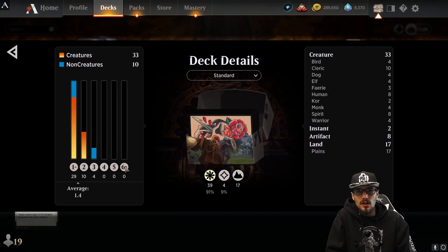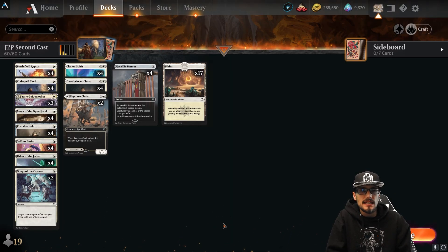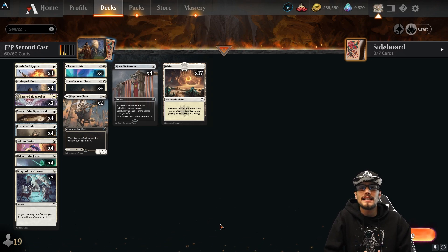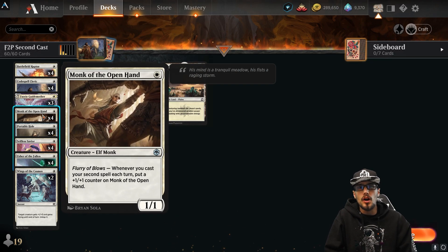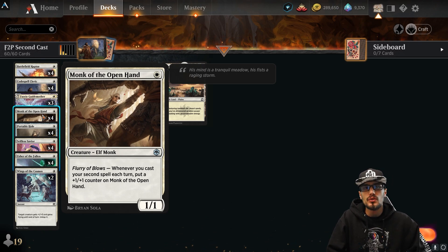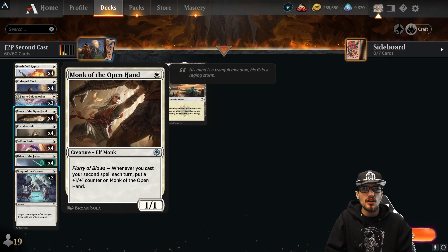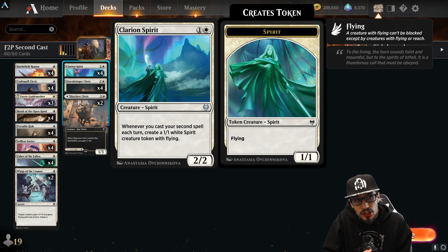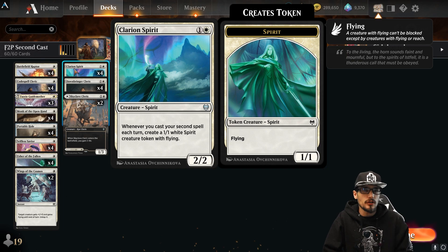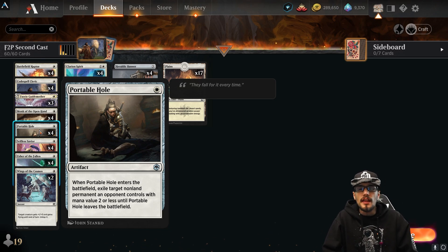Free to play, second cast, 60 card best-of-one, 1.4 average mana value with 10 non-creatures and 33 creatures, 17 lands with a few MDFCs to help the curve out nicely. The whole deck is based around the second spell. We have Monk of the Open Hand as a new addition — a 1/1 with Flurry of Blows: whenever you cast your second spell each turn, put a +1/+1 counter on Monk of the Open Hand. This has very high synergy with Clarion Spirit.